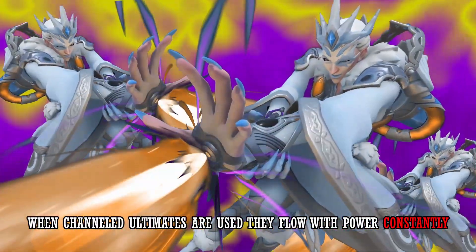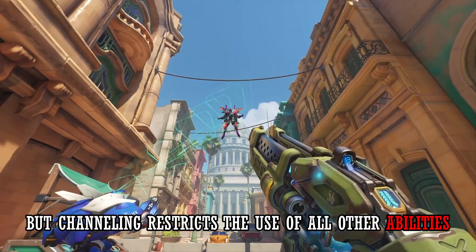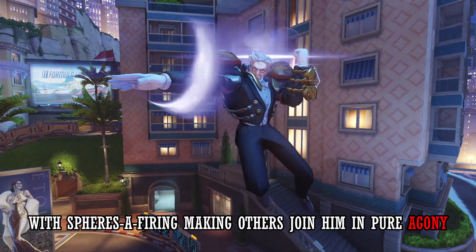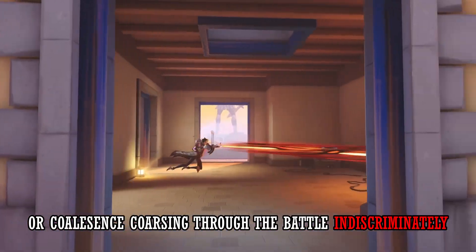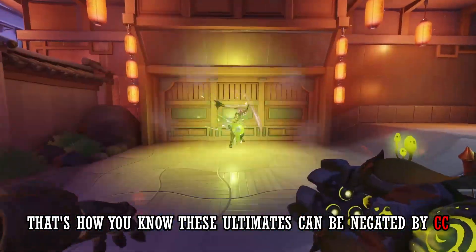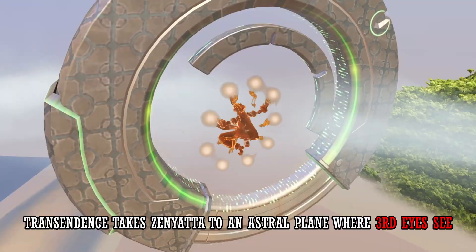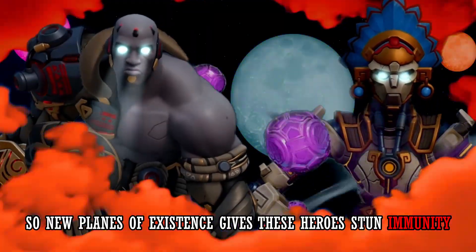When Channeled ultimates are used, they flow with power constantly — like Pharah's Barrage, Reaper's Death Blossom, high noon from Cassidy — but channeling restricts the use of all of their abilities, unless that hero's ultimate requires them to leave their feet. Like Sigma's Flux, which causes him to float above the moonlit street with spheres still firing; or Coalescence coursing through the battle indiscriminately, with Moira's Fade transporting her to new dimensions. That's how you know these ultimates can be negated by CC. And Doomfist and Zenyatta ascend to planes of existence that give these heroes stun immunity.